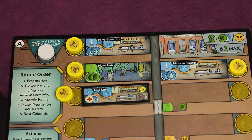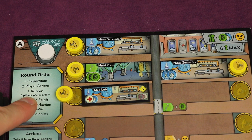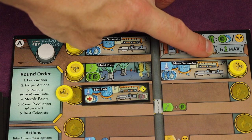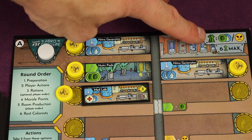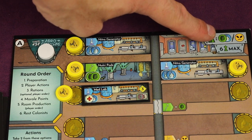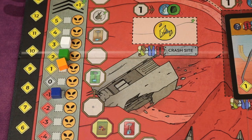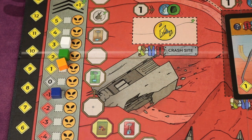After everyone has taken actions and passed, you'll go to the rations phase. You can only ever have six colonists — if you get more, you must discard down to six. For rations, for every pair of colonists you have, you must pay one food and one nitrogen, or go down on the morale track. We already talked about how the morale track results in gaining or losing reputation at the end of the round.